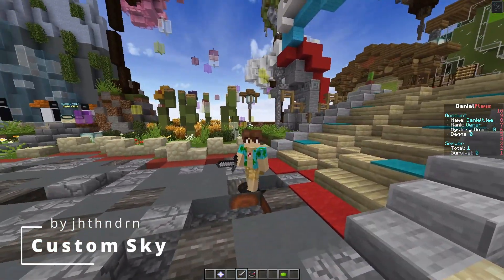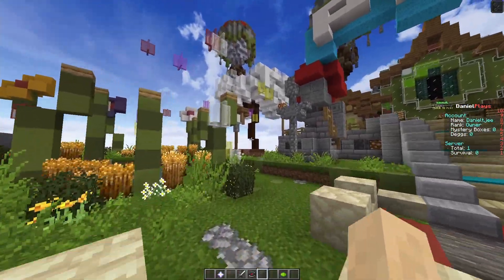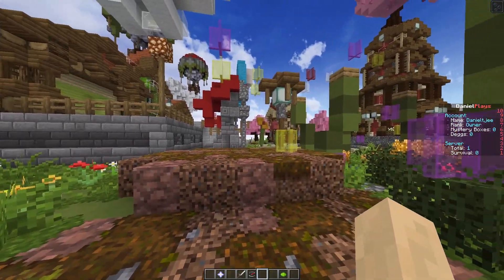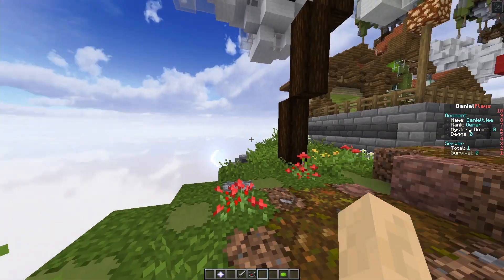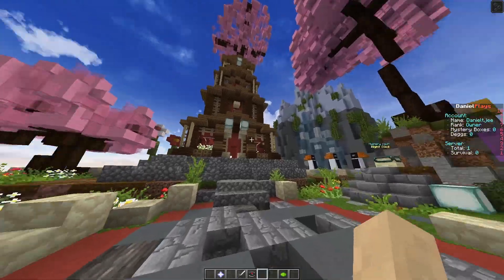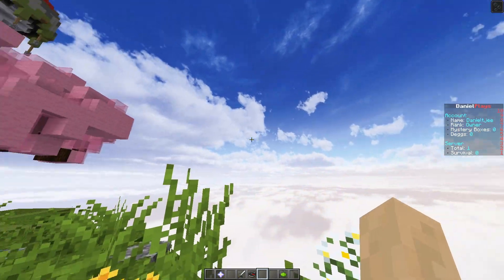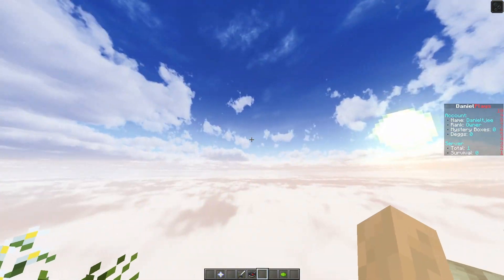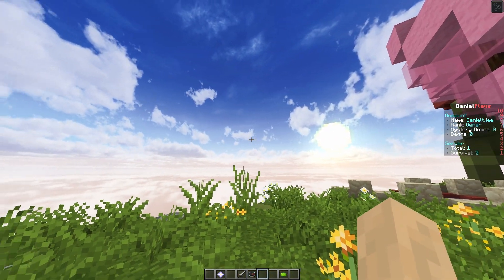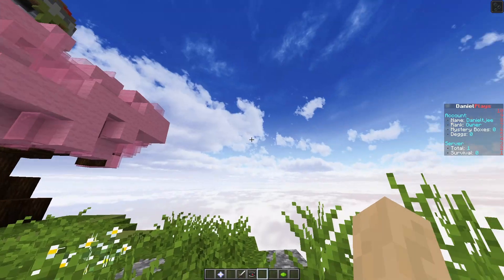The first pack we're looking at is called Custom Sky. This one looks pretty cool and not very subtle — some other packs in this video are more subtle. By the way, I'm also using the Stay True texture pack here. Custom Sky is really cool and just very realistic; that's pretty much the point of this pack.